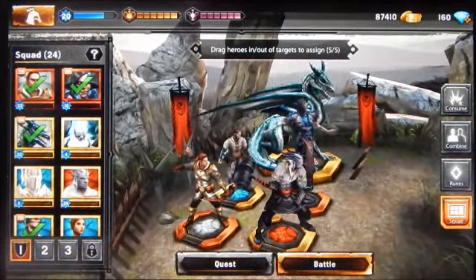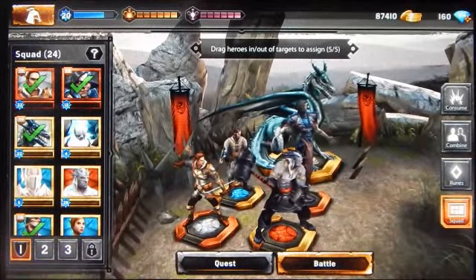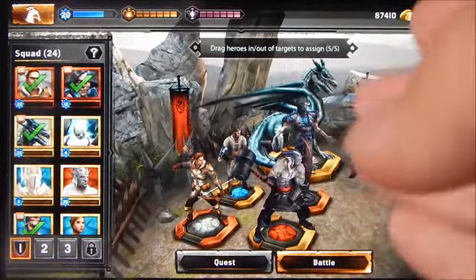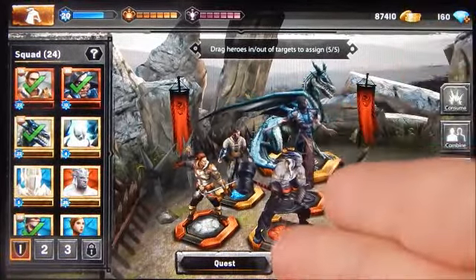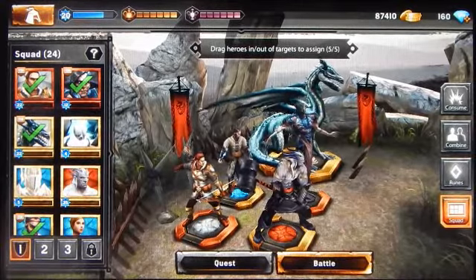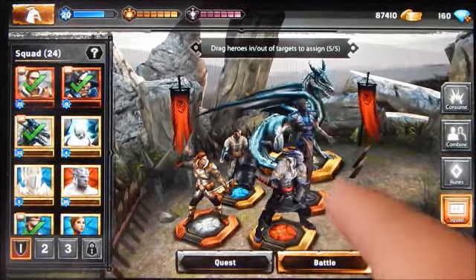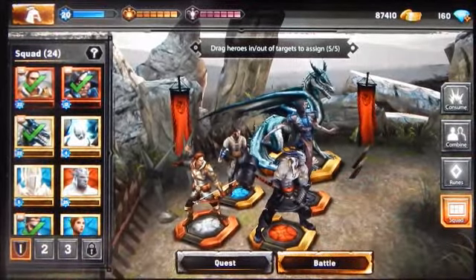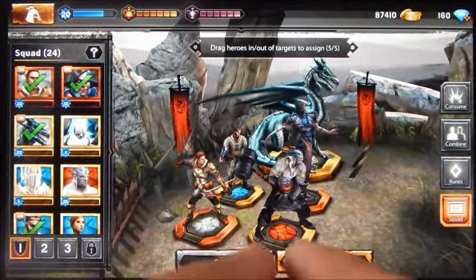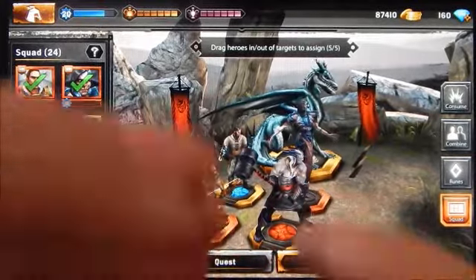You don't have to fill all five slots; you can consume just one if you want. When ready, hit the consume button and you can see the experience combining into Corypheus — he's now level 12. His double damage chance increased by one percent to six percent now. You can hit consume again to continue the process, which helps manage the size of your character roster or power up characters without grinding through battles.